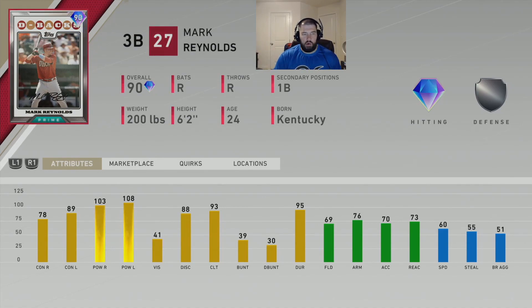It's his prime card. Mark Reynolds' prime in real life probably comprised four seasons from 2008 to 2011, when he was 24 to 27 years old. In that stretch, his best season he batted .260 with an on-base percentage of .349, a .543 slugging and an .892 OPS. He had a 3.3 WAR, hit 44 home runs, and had 102 RBIs. In four consecutive years within his prime he had 28, 44, 32, and 37 home runs.